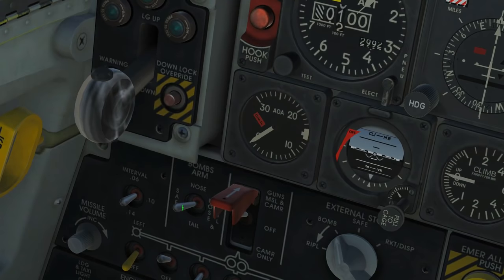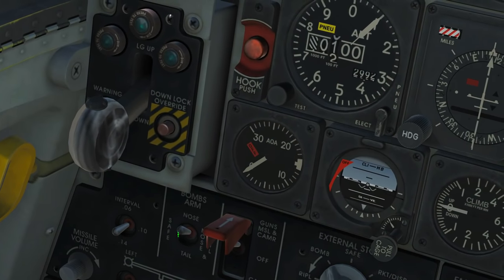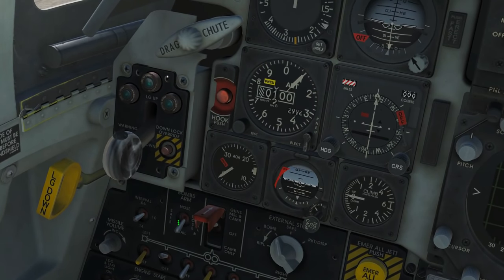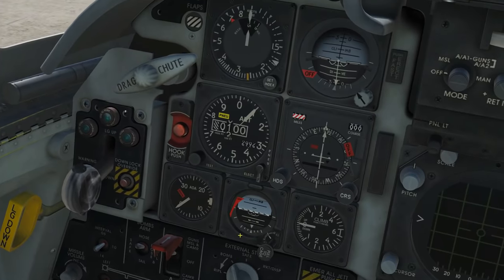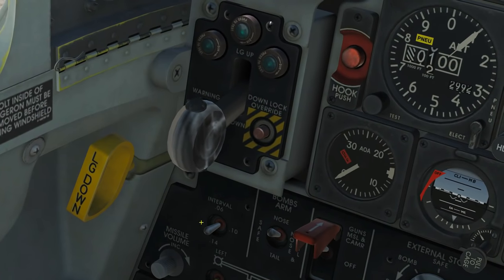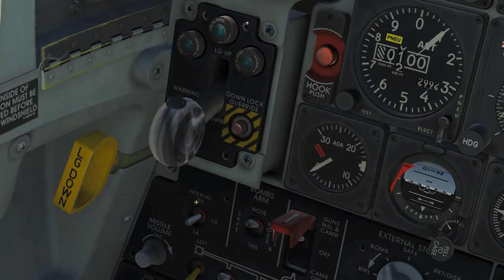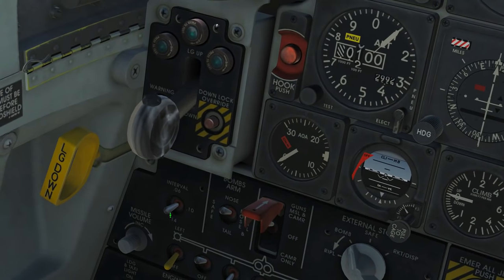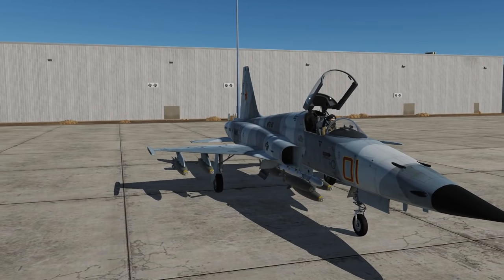For bomb arm options we have: safe — they drop inert; nose fuse; tail fuse; or nose and tail. If you want more penetration, go tail-only so it only fuses on tail impact. The interval selector for ripple — I believe the unit is times 100 milliseconds between each release. So the settings correspond roughly to 0.06, 0.10, and 0.14 seconds between bomb releases. Let's go with 0.06 for now. Bombs are armed — let's fire the bird up.